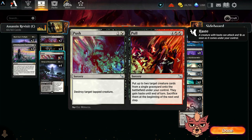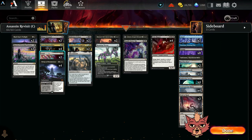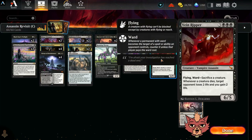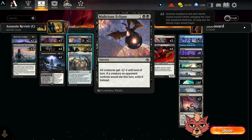Getting that extra plus two plus two, really like Heart Stabber. The flying works beautifully with Etrata — turn two Heart Stabber, turn three Etrata, swing in the air, get a two-two. Malicious Eclipse as a two-of totally works. I would have loved to drop it on Boros today, but we didn't need to. The board wipe against Selesnya Enchantments was so good. The Push and Pull — the explosiveness of Pull is fantastic.